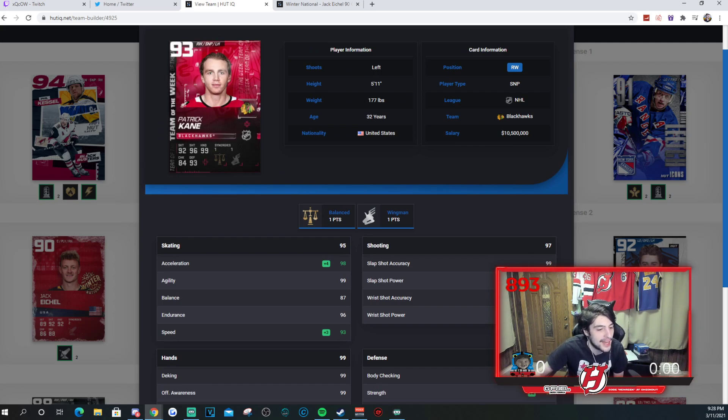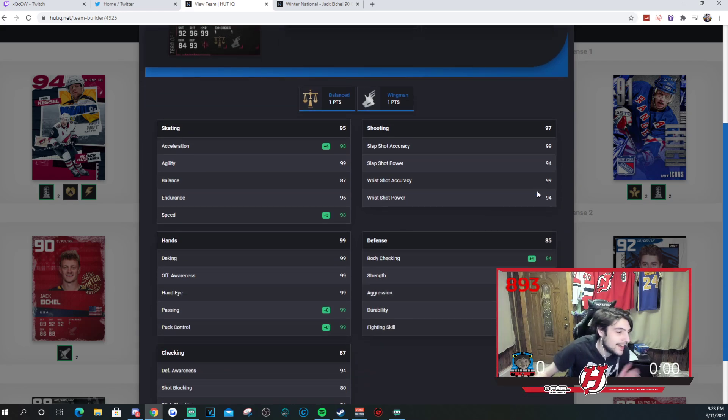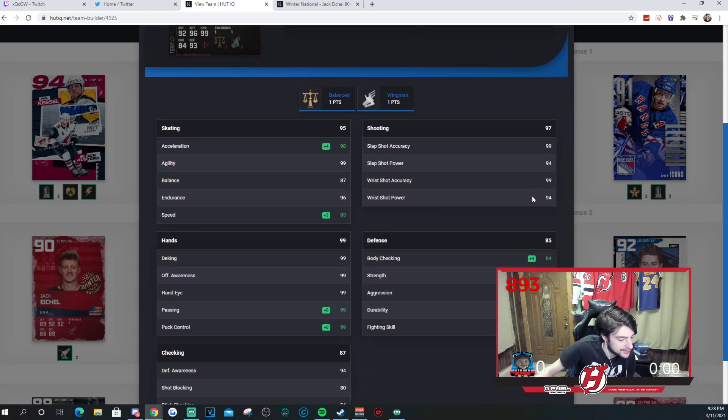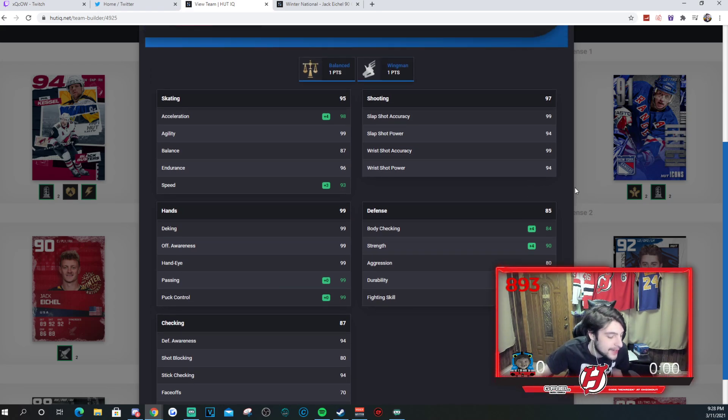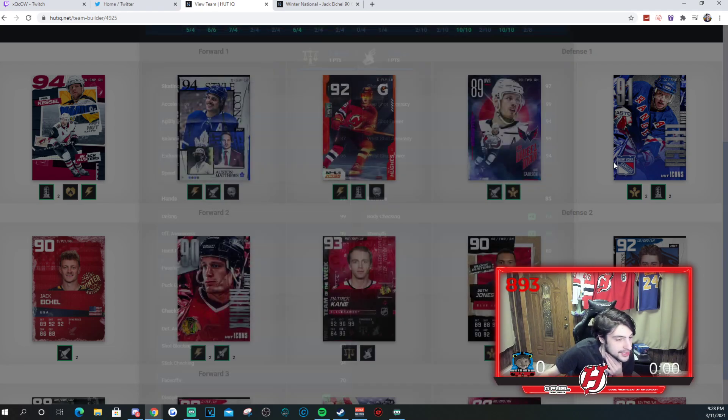Patrick Kane at 93 speed on this card. 99, 94, 99, 94 for this Patrick Kane card — it's a very very good card. He's really just going to provide a lot of great offense, and that's what you can think of with Patrick Kane — offense. And that's fine, that's all you can really ask for.